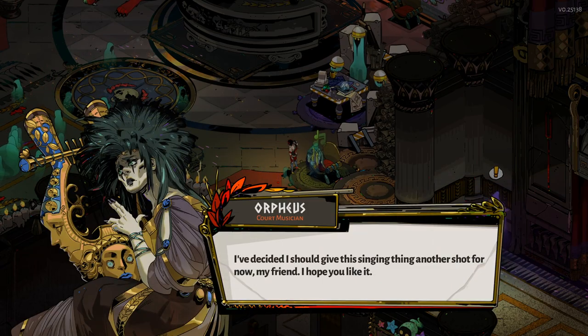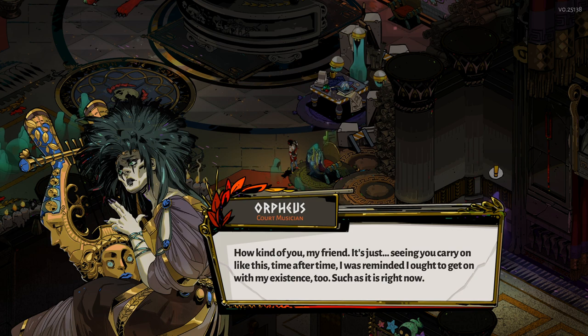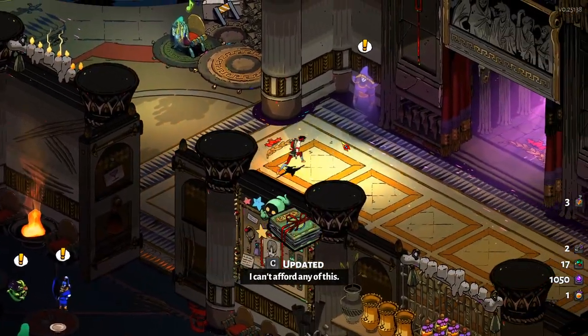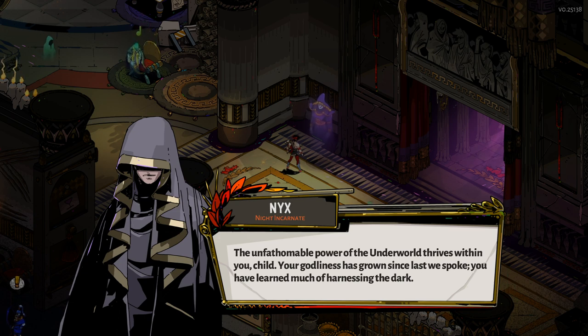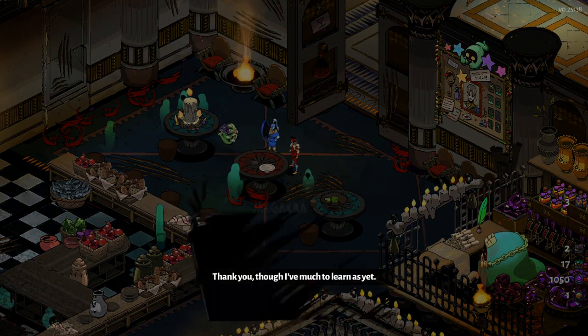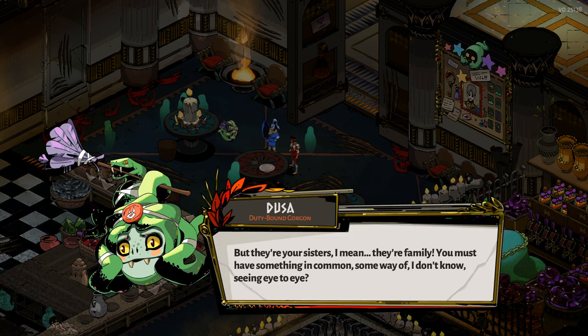I've decided I should give this singing thing another shot for now, my friend. I hope you like it. 'You sing quite beautifully with or without your muse.' How kind of you, my friend. 'Seeing you carry on like this time after time — I was reminded I ought to get on with my existence too, such as it is right now.' Nothing we can get from the shop — I can't afford any of this. 'The unfathomable power of the underworld thrives within you, child. Your godliness has grown since last we spoke. You have learned much of harnessing the dark.'